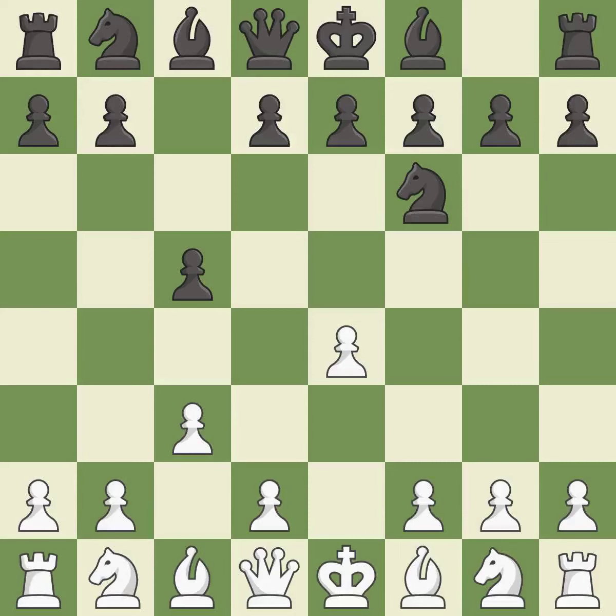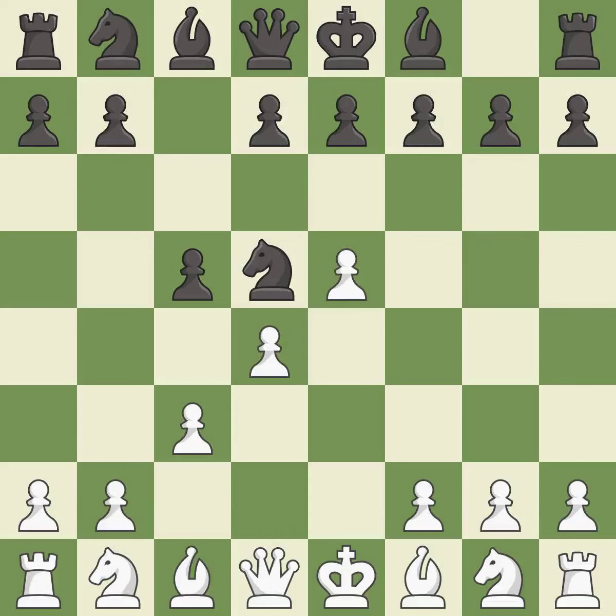Nf6 develops the knight, controls the d5 square, and attacks the undefended e4 pawn. e5 takes space in the center and immediately attacks the knight on f6. Nd5 relocates the attacked knight to the center. d4 takes space in the center and protects the e5 pawn, allowing the dark-squared bishop to develop.